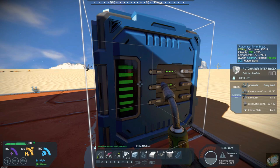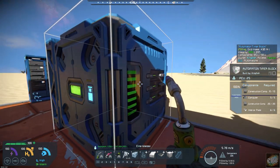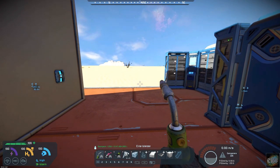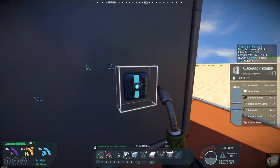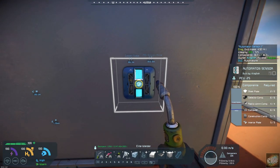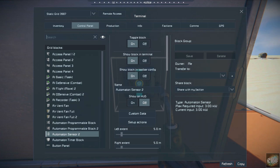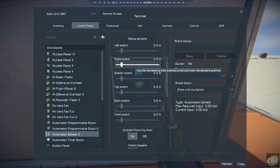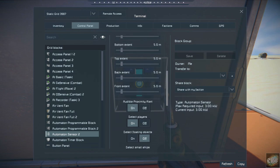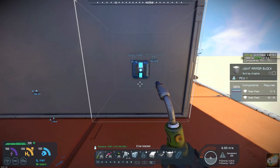There's a new timer block as well — the automate and timer block. A lot of these all work on the same principle as the old blocks; it just gives you new designs. There's also a new sensor block that I think looks a lot better than the old one, and it does the same thing. You can configure it the same way — it has front, back, top zones you can increase or decrease, and it has an audible proximity alert.